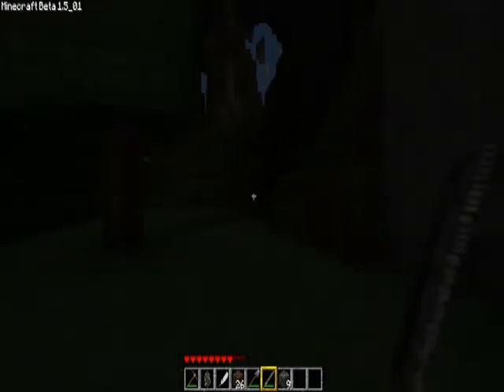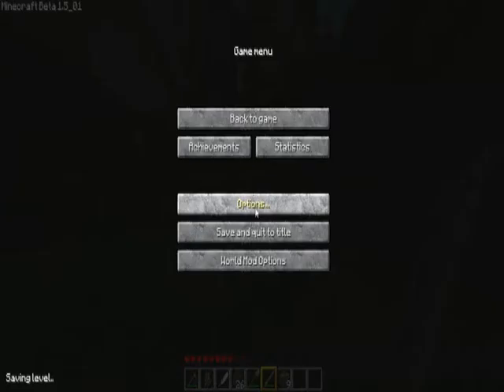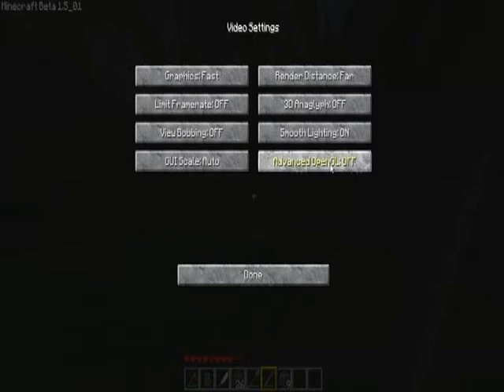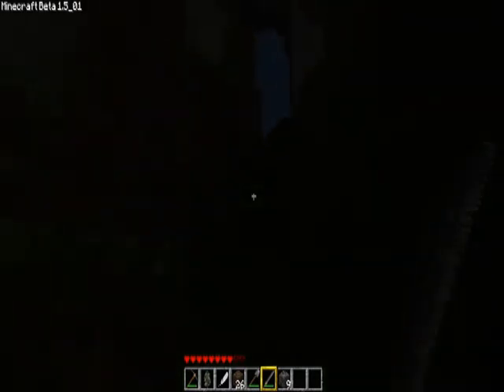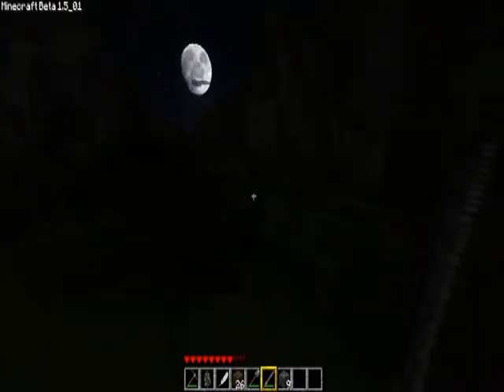I can't see anything. How do I turn the brightness up? Video settings — brightness. Where's brightness? I can't do that, so you probably can't see anything either. I can only see what's in front of me one block. So if I get blown up by a creeper, I'm gonna be angry.